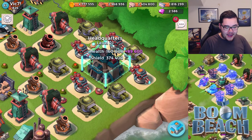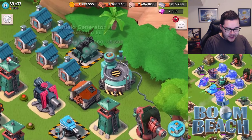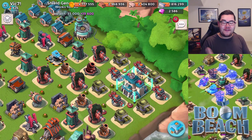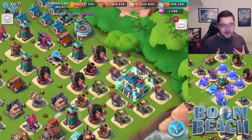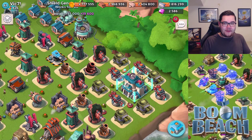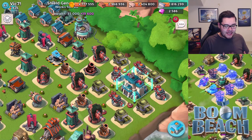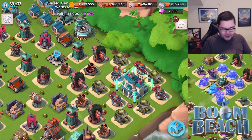As you can see, this is a headquarters level 21 with a shield generator level 3. The player is level 61 — his name is Vic7. Interestingly, he's actually higher level than me and wants a base review. He has a few less medals, but that doesn't mean he's encountering the same enemies.